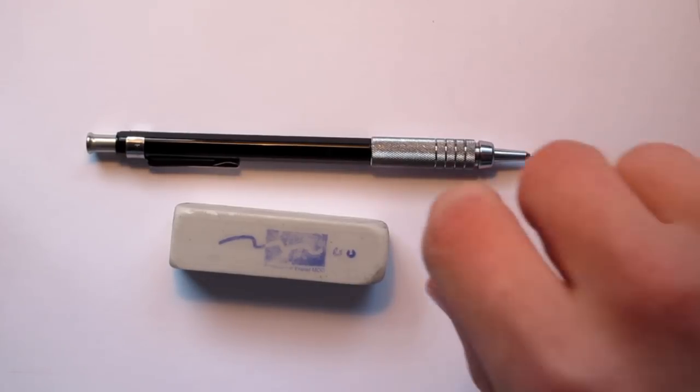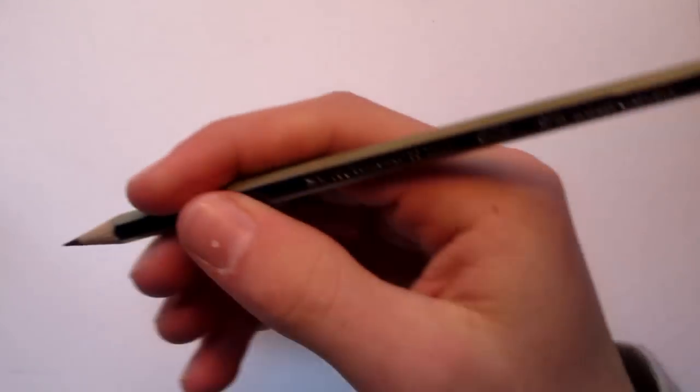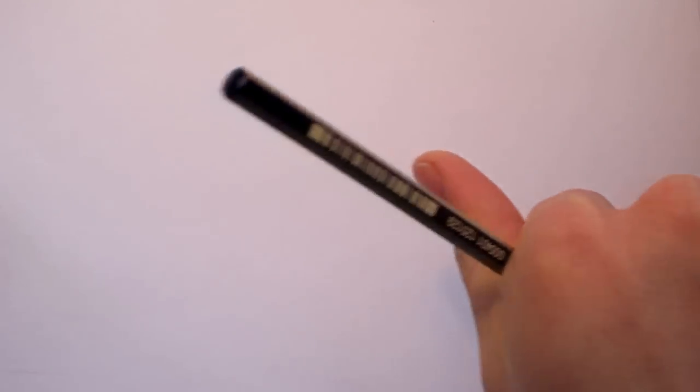Get out your mechanical pencil, your pen, whatever drawing device you're using. To start off with the outline, I'm going to be using a lighter shade of pencil, 2H. Here's my eraser by the way — you should get an eraser out as well, unless your pencil still has one. My mechanical pencil's eraser got worn down, so that's why I'm using these big white erasers. Let's get started with an outline.